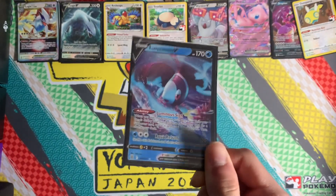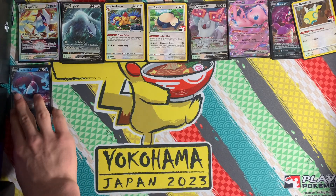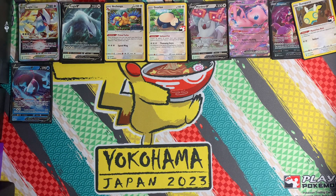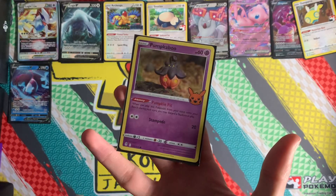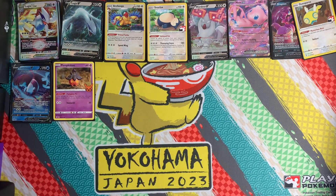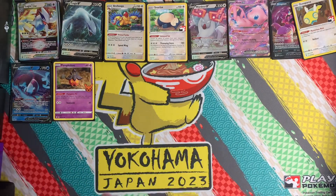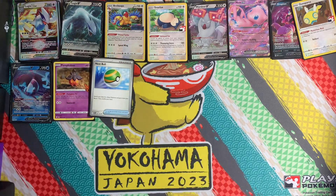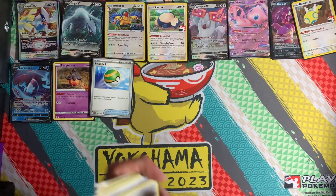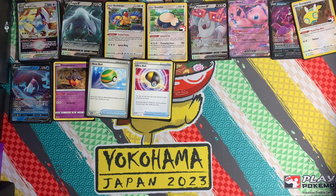Lumineon V is a one-off. Normally Lugia decks play two, but I think one is all you need. We have the ever-important Professor's Research for draw support, one Pumpkin Pit stadium to discard a Path to the Peak if a deck runs it. Two Nest Ball — a small amount, but enough to find Lugia or Snorlax since they're just basics. And Ultra Ball as always, needed to discard Archaeops in order to get Lugia V started and Summoning Star the next turn.